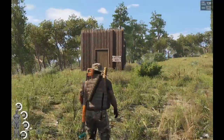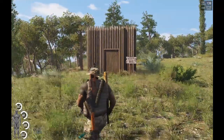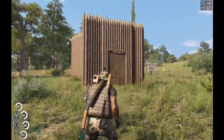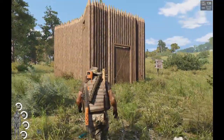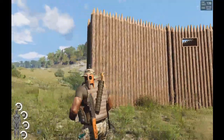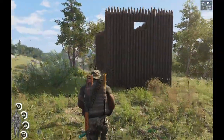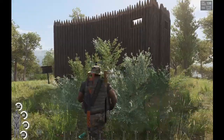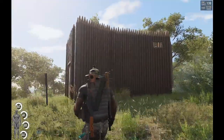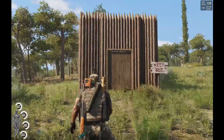First and foremost, let's get to this base build. This is a pretty simple base build — I call it the Bow Tie, and it's kind of obvious why. If you look at the shape, it's shaped like a bow tie. From a sky-down view it would look like a bow tie — slim in the middle and it kind of triangulates towards the outside on the outer parts. I built it really quick; it only took me maybe about 55 minutes, close to an hour, and that's without a vehicle.